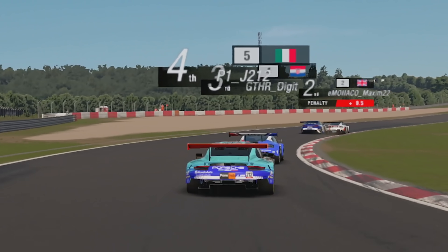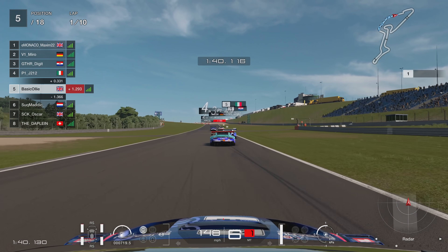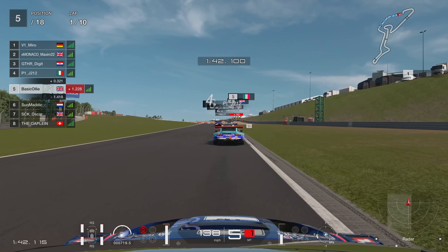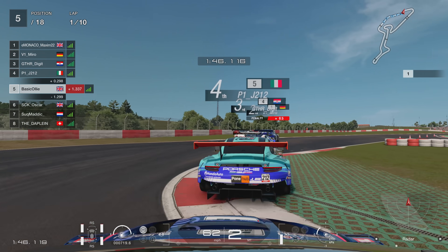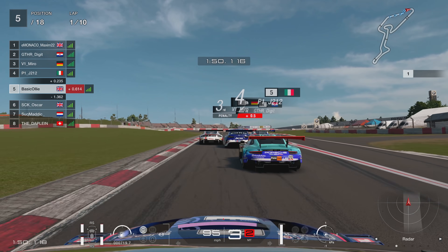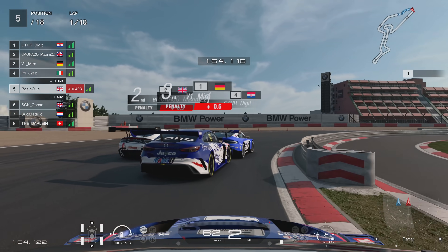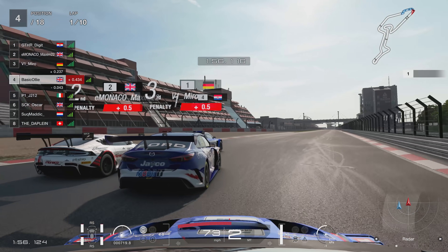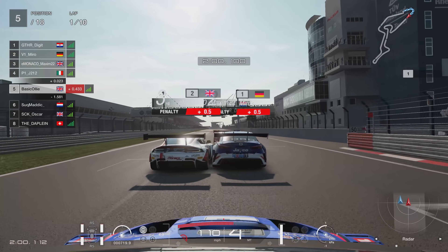So far, so good — for an opening lap I'm actually very, very happy. Now you can see Maxim and Miro, they've both got half-second penalties, and they are fighting like crazy going into turn 13 and 14, the NGK chicane, as we're all trying to fight through here and find a position. You can see they're going to go three wide into the last corner, and Digit finds the inside line.